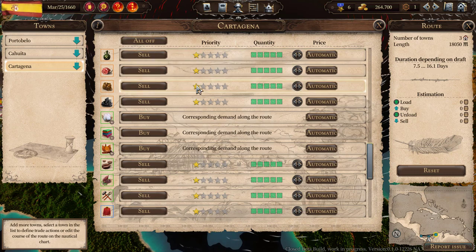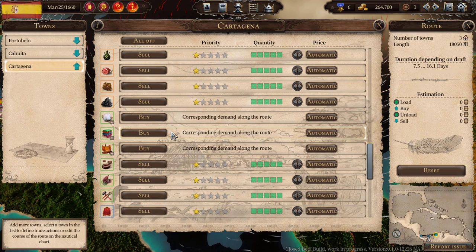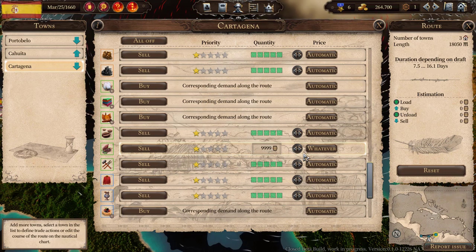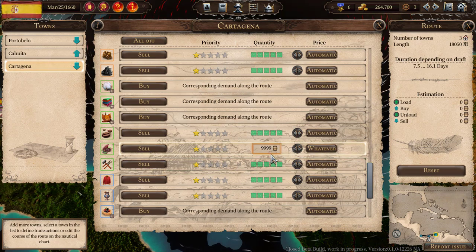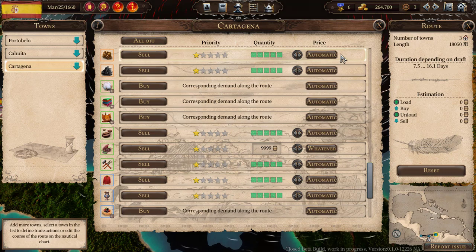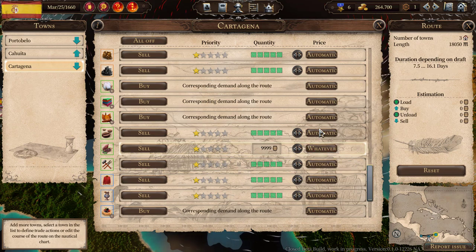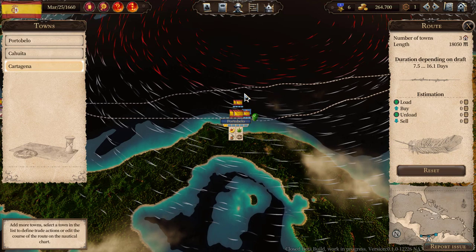We're going to go to Cartagena and set all items to standard, but we're going to sell the cocoa at whatever price and set the demand very high so that we have maximum demand for cocoa in Cartagena. The ships, when they get to Cahuita, will see that we want to sell a large number of cocoa and should load up as much as they can — but with automatic pricing. If we have a whatever-price deal both buying and selling, we could end up losing money, and we don't want that. This line is going to build fame and make money for us.